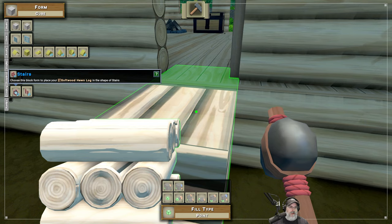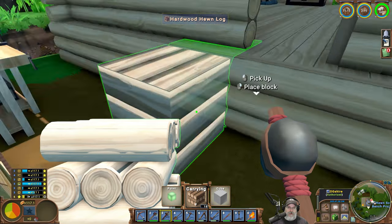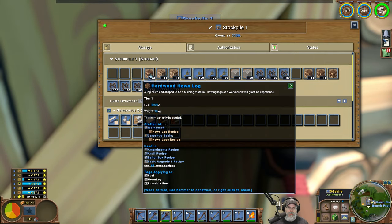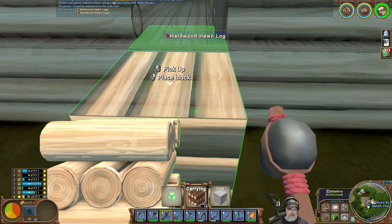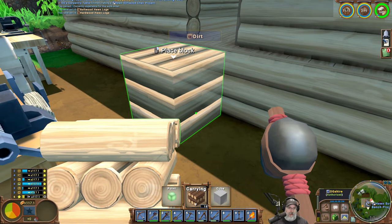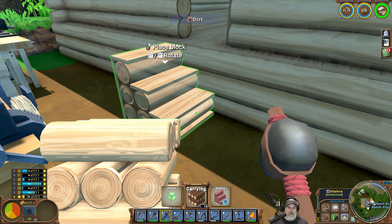Okay so choose this block form to place your softwood hewn log in the shape of stairs. But I think we want hardwood if we want it to match this, so let's go back into here and grab hardwood. There we go! That's what I'm talking about — I've looked at this menu before and my eyeballs must have seen it but it just didn't register. Click there — oh look at those stairs, those are kind of cute!